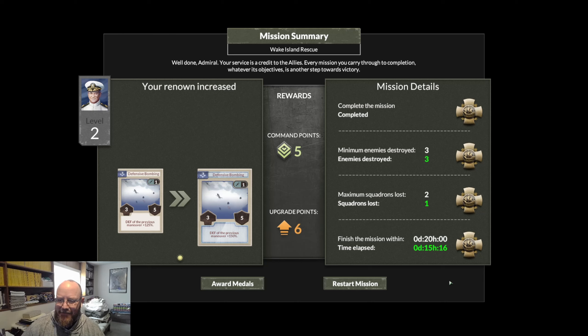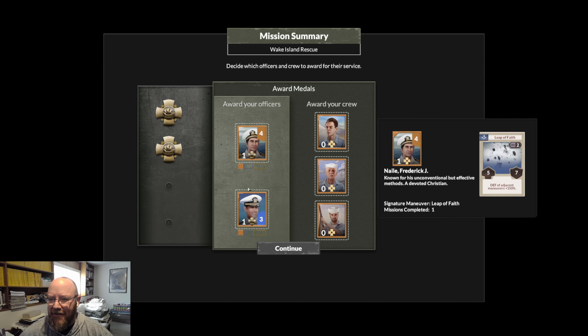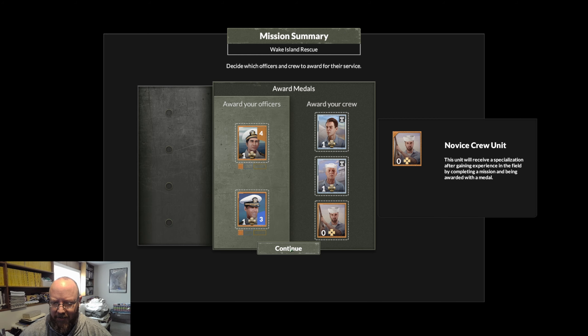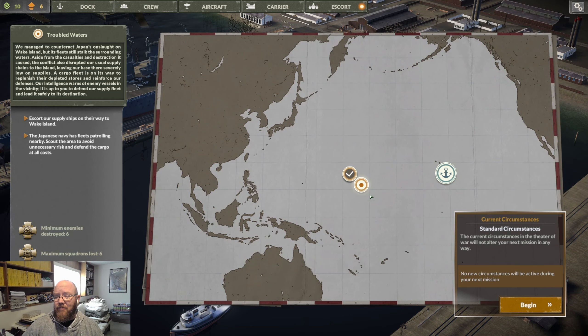Not too bad. We lost one squadron. My cards get a little better and we can go dish out Navy Crosses to people. I don't think anything we did today would warrant any, but whatever — let's pick a pretty one and use it. We've got to give these to our officers, because they actually dish out new cards. Now we have new cards to play with and we can give them to crew guys. The generalist card is good because then you can move your guys around and they help out in all the departments. We hit continue and it takes us back to Pearl, where we have new currency and new upgrades for the next mission.